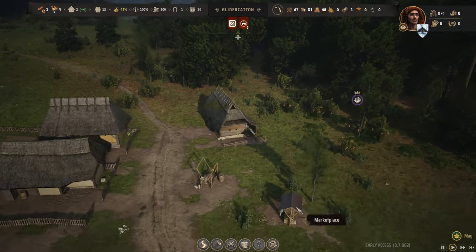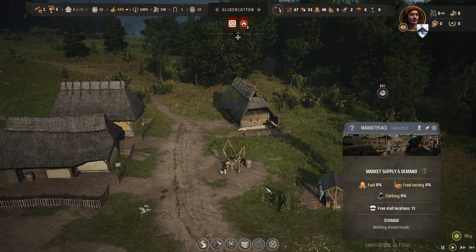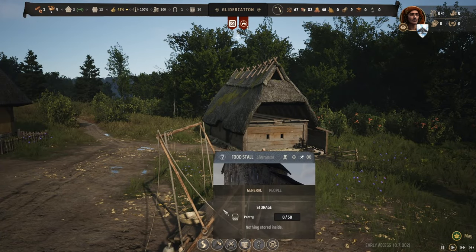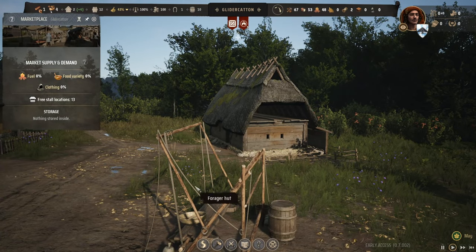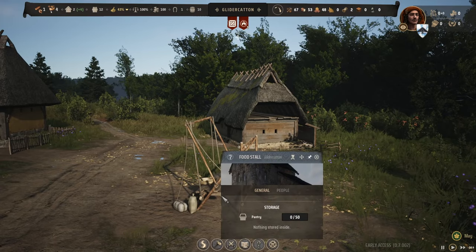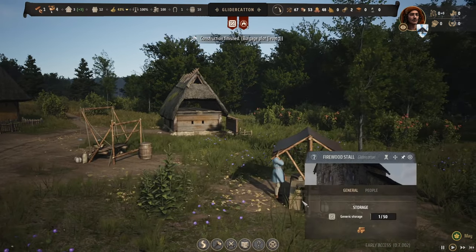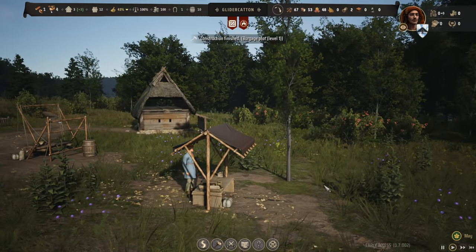What about storage? We've got the forager hut - their pantry is pretty much loaded up. We've got our marketplace; this says 'stall abandoned', not sure what that's about. Nothing in there yet. This guy is selling firewood.